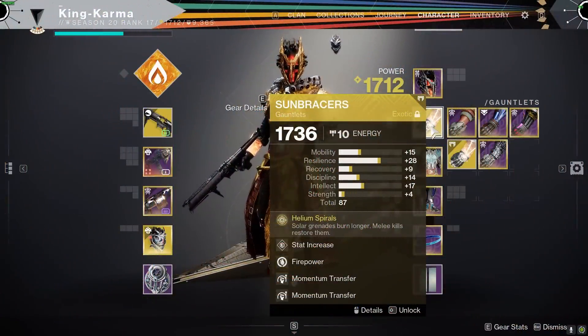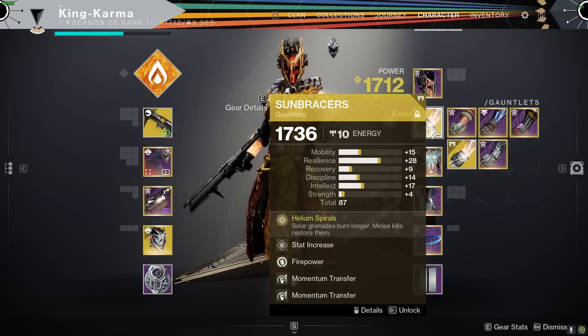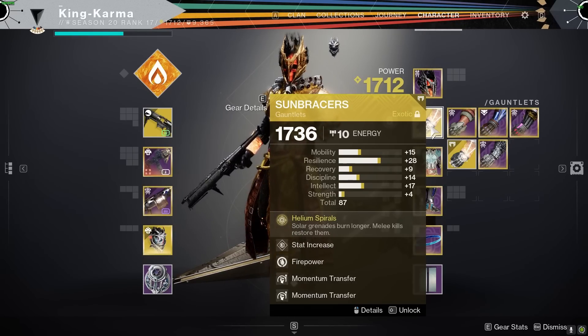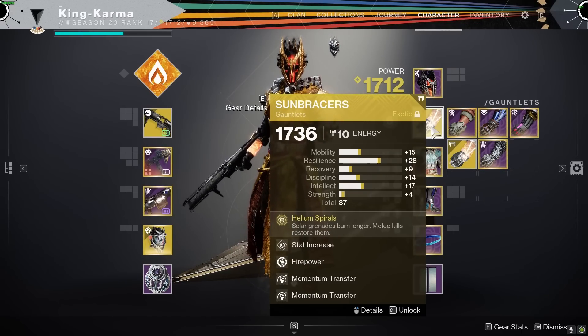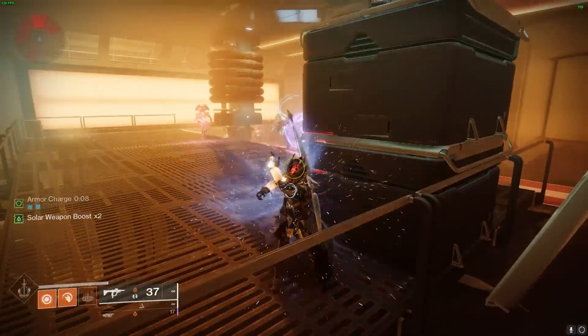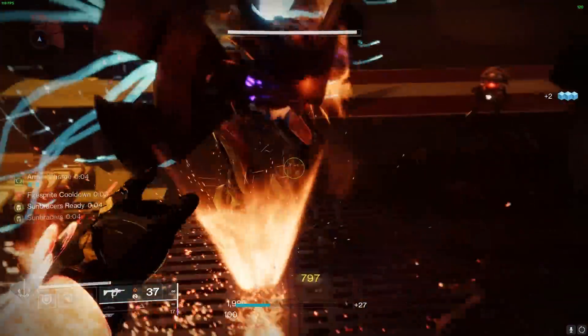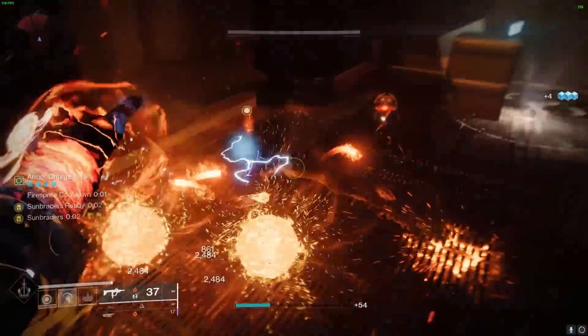Sunbracers is the best exotic armor choice for this Solar Warlock build due to its synergy with our abilities and mods. With Sunbracers, every melee kill while our solar ability is charged grants us unlimited solar grenade energy for a short time. This pairs perfectly with our explosive abilities and mod selection. With our charged melee ability, Celestial Fire, we can take out groups of enemies with ease, triggering the Sunbracers' ability to continuously rain down explosive grenades.